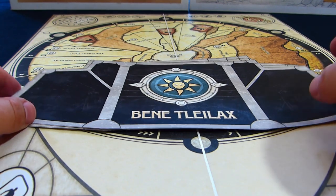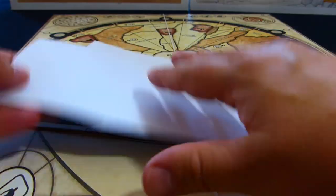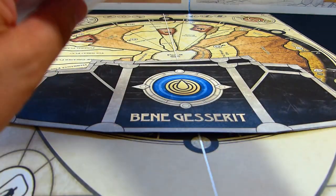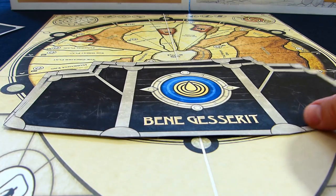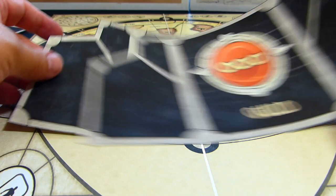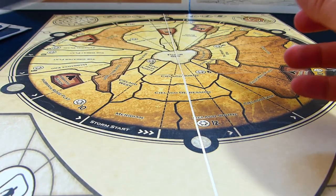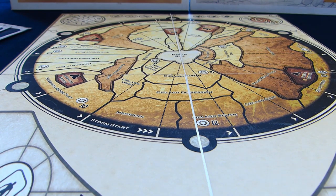One of the first things you'll need to build is a combat screen. I'm still in the process of finishing these off — I was thinking of attaching them to foam core. On the back you're normally meant to have the instructions about your faction, and these just look great. We've got the Bene Gesserit, the Atreides, the Guild, the Harkonnen, the Emperor, and of course the Fremen, who live on Arrakis.